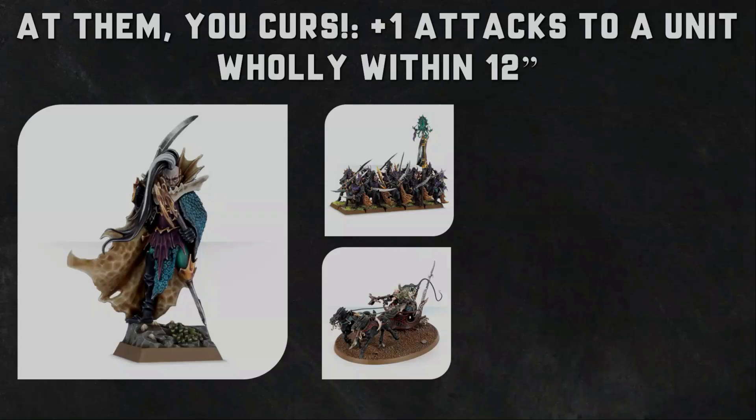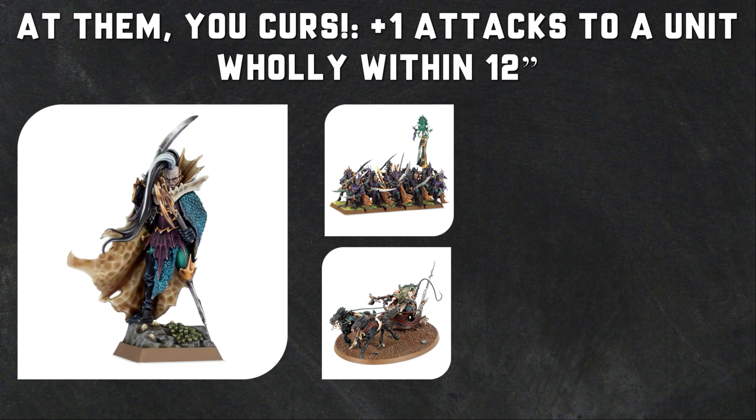The Black Ark Fleetmaster has a command ability called At Them Scurrs. You pick one friendly Scourge Privateers unit wholly within 12 inches of the friendly hero, and you add one to the attack characteristics of the unit's melee weapons until the end of that phase. You can't use it more than once. The units who benefit are the Black Ark Corsairs and the Scourge Runner Chariots.